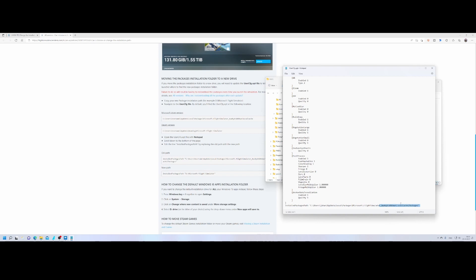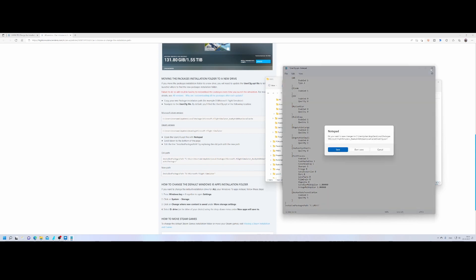This is the path where the packages are installed, which is currently set to the original folder. You can change it by editing this line and changing it to the MSFS folder path, then close and save the file. That's option one. If you don't want to do this and prefer the other method, simply close without saving.